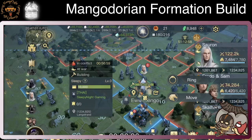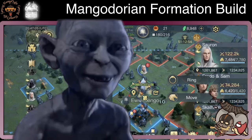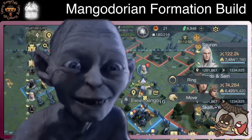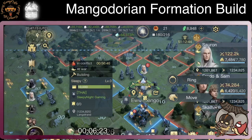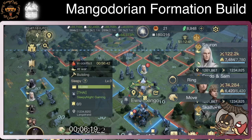Sometimes when you think outside the box, you can come up with something creative, like Mango on Pizza. This formation is built by Mangodorian. It really surprised everyone who encountered his build — how well he did with this odd commander formation.